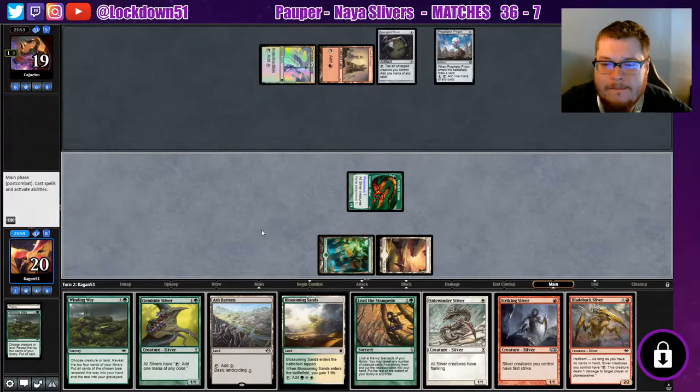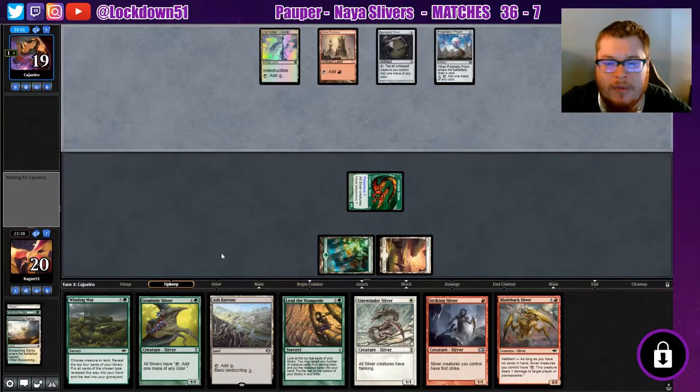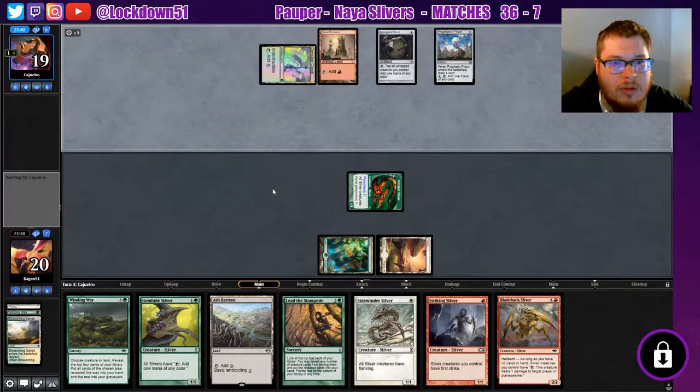I guess we'll dump a Striking — may come in handy here. Blade Back too. We could drop the Blossoming Sands. Yeah, I'm fine with dropping Blossoming Sands so we can play an Ash Barons and maybe get a Mountain and have all our mana. I want to keep these Lead the Stampedes and Winding Ways to draw into more lords, because we will need the lords eventually to beat their big boys that they will be playing soon — probably this turn.